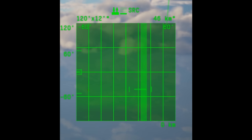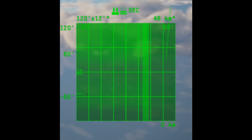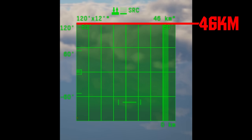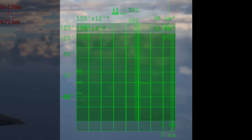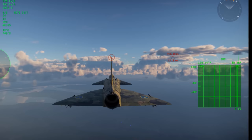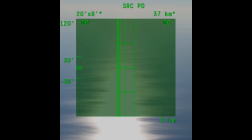Let's start with search mode. Your search mode is where your radar constantly scans an area in front of you and shows you where detected targets are. This is your main radar display, which you can think of as a top-down view of your vehicle. The center line of the radar matches the center line of the nose of your vehicle. Targets at the bottom are 0 kilometers away; targets at the top appear at whatever range you set your radar to.